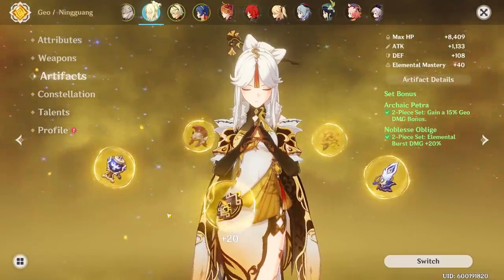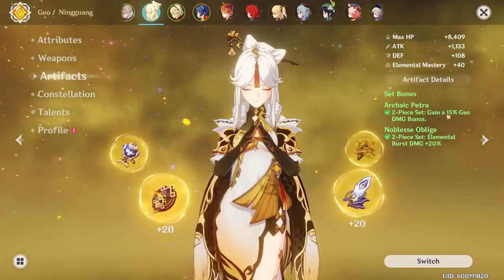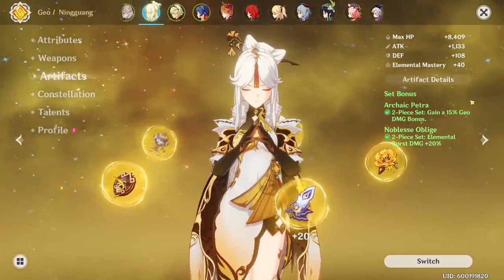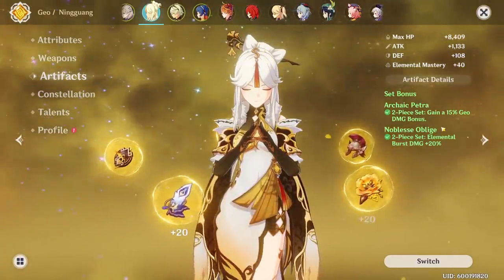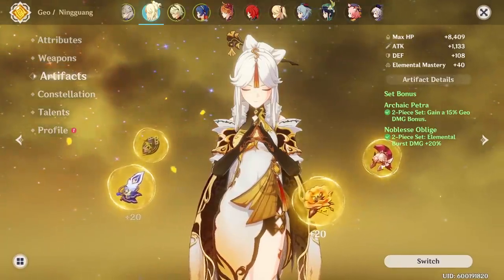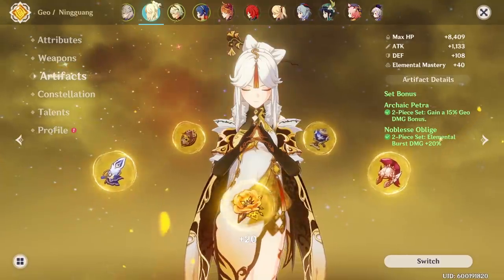As far as artifact sets, I personally run 2-piece Archaic Petra and 2-piece Noblesse Oblige. It boosts both the ult and gives her a 50% damage bonus, which in my opinion is the best option for her — especially if you have constellation 6, which makes her ult insanely powerful. This combination is mandatory in that case.